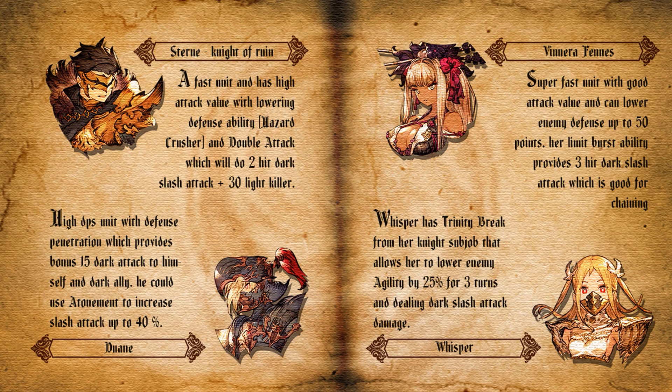The last of the main recommendations is Whisper. Whisper has a nice main job that allows her to use Trinity Break, a lowering agility ability that is very helpful on this raid. That's why Whisper is a must if you want to do slash chaining to get more chains in your party. Whisper is also a dark element unit that can do dark slash attack, so she also helps with chain building.